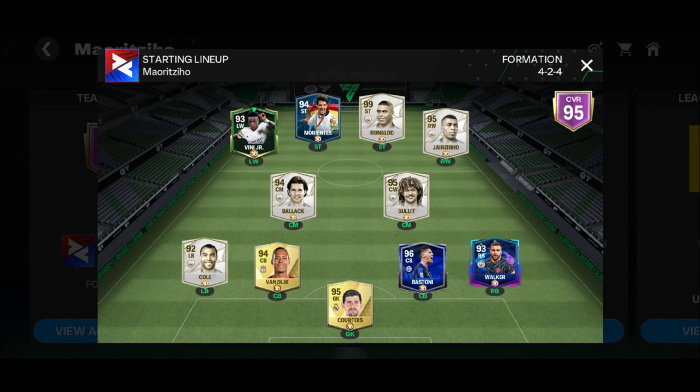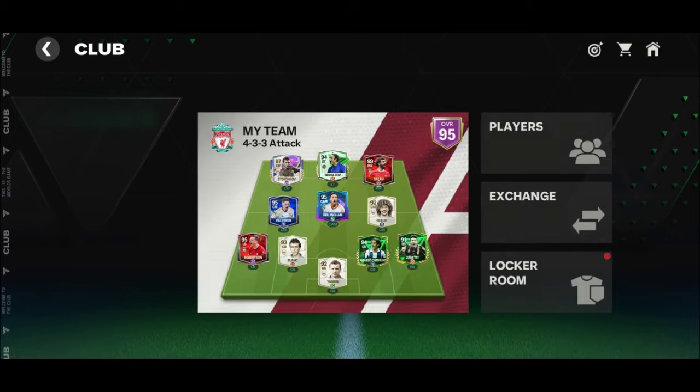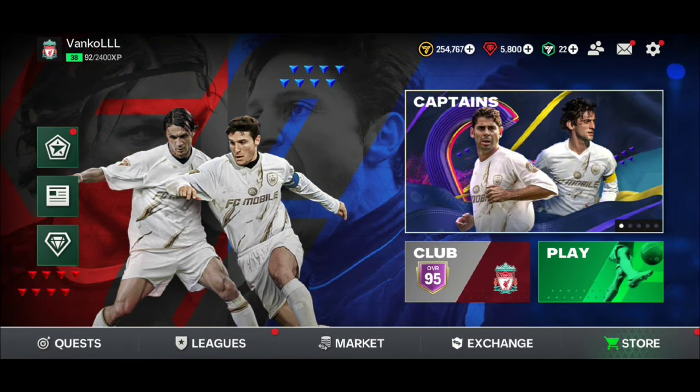This is unbelievable — a lot of money, a lot of coins. He probably spent thousands of dollars to make this team. I'm spending money too and I don't have a single player at max training level. I have two players at max rank-up level but I just don't have enough coins to max them. It's literally impossible — you have to spend thousands of dollars, and not every person can afford that.